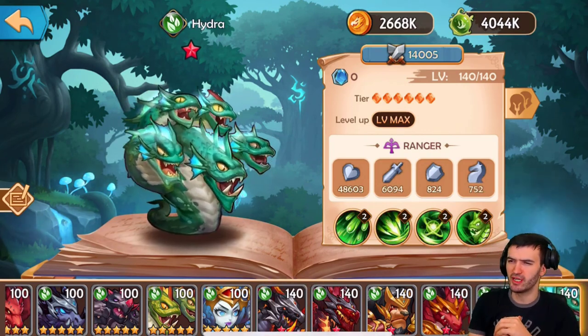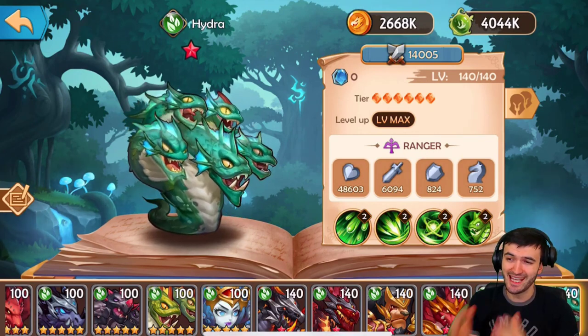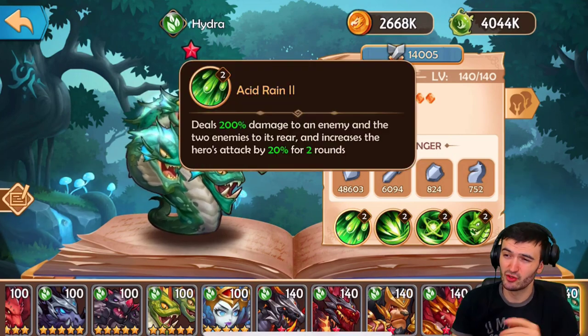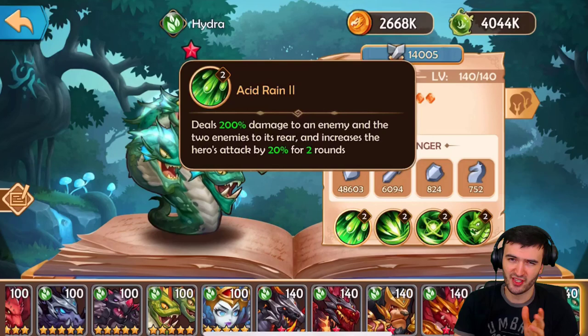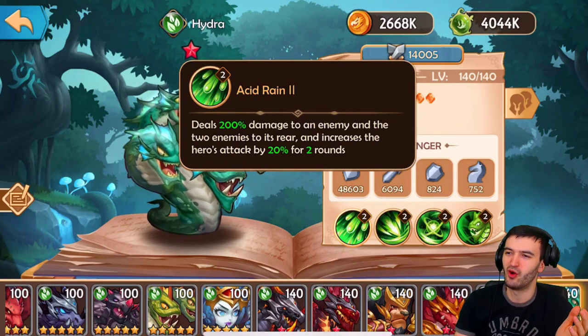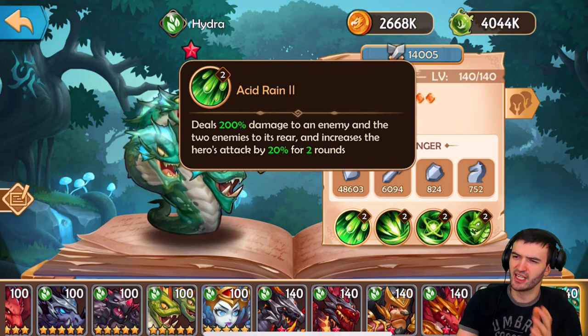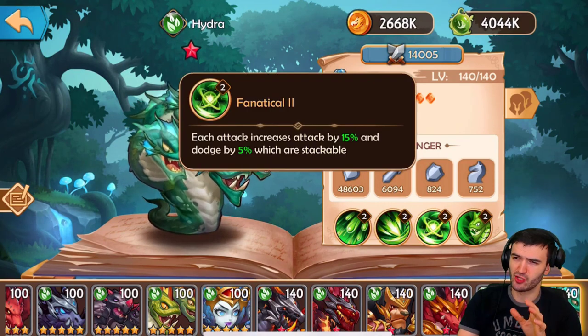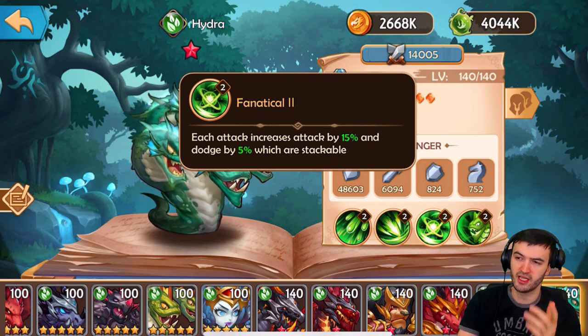Death Cloak is one of the best heroes health-wise — he's second in the game in health, so he can take a lot of damage. The next Element hero is Hydra, a Ranger who gets better as the battle goes on. His ultimate deals 200% damage to an enemy and the two enemies to its rear, and increases the hero's attack by 20% for two rounds when you use it. His passive increases attack by 20% and dodge by 15%.